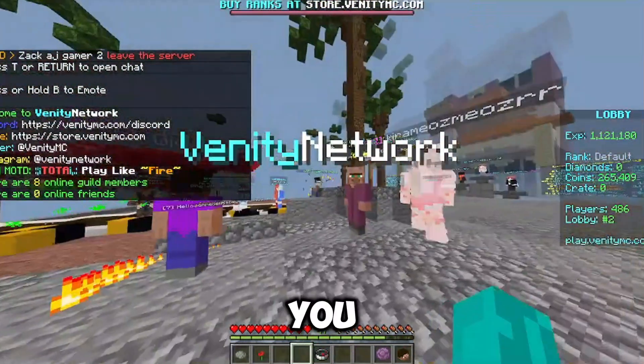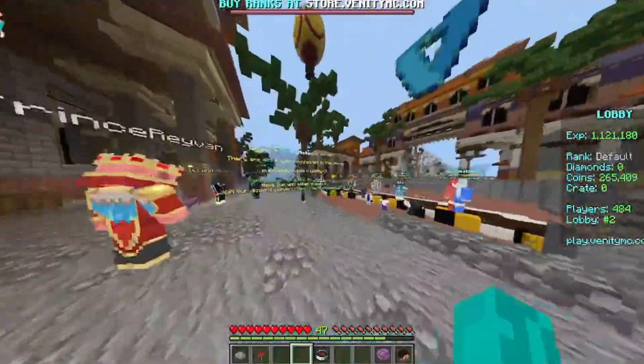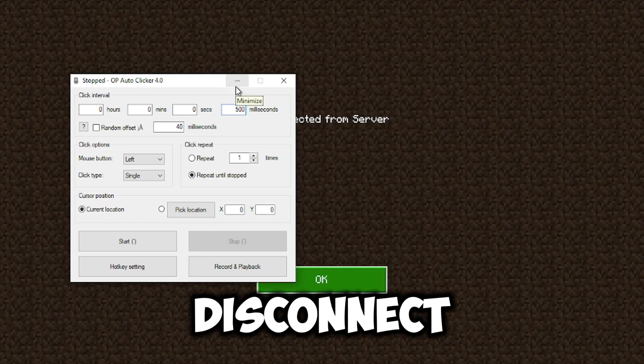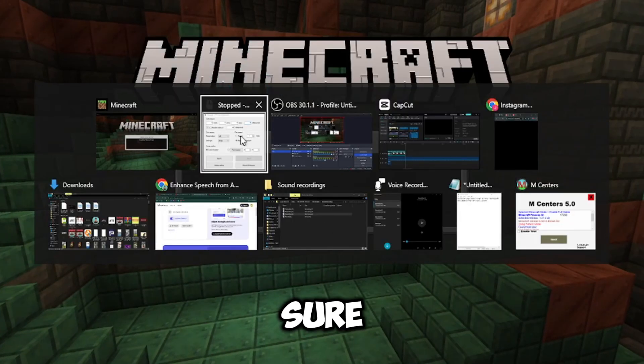Now if you press your hotkey button, you will see it will start working. One thing you have to keep in mind is that if you set the millisecond to 0, you will automatically get banned, disconnected, or kicked from the server. So make sure it's set to 100 or 60 to avoid being banned.